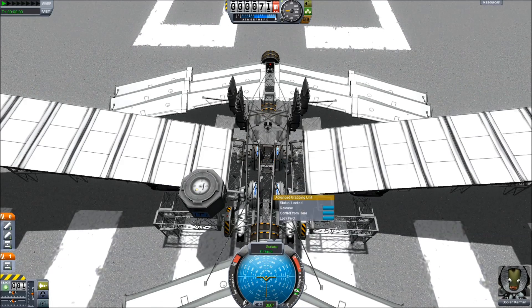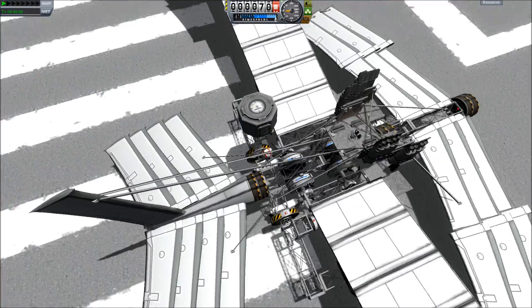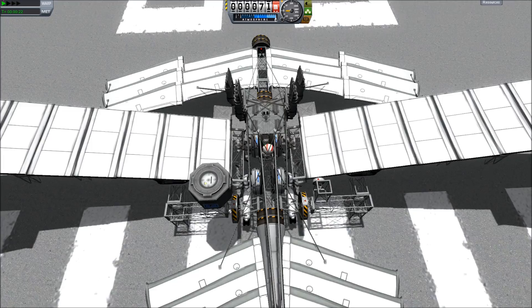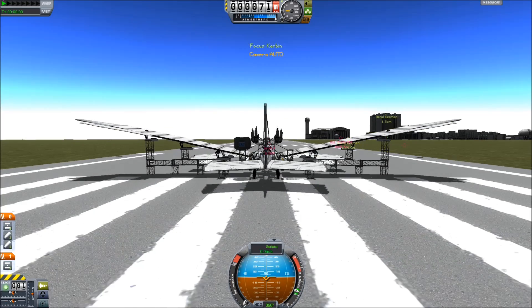The new asteroid grabbing claws are also the first really flexible joint that has been added to stock Kerbal Space Program, and I'm abusing that horribly to make my wings flexible.